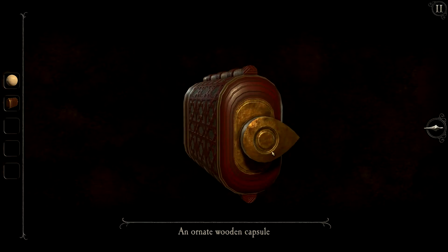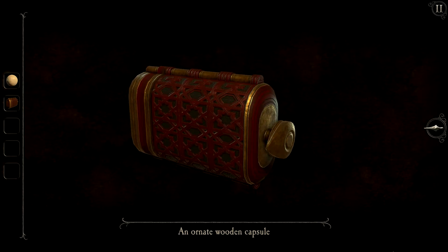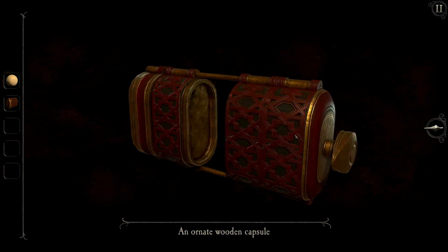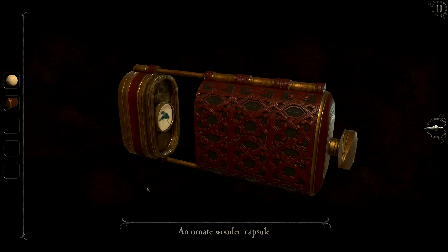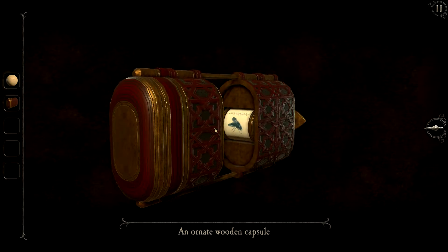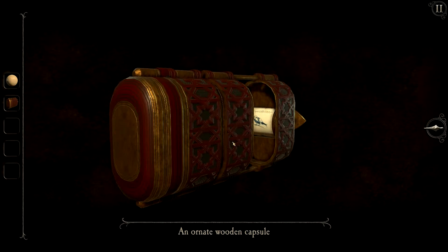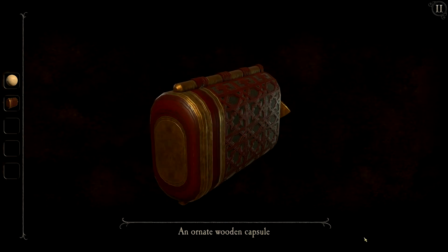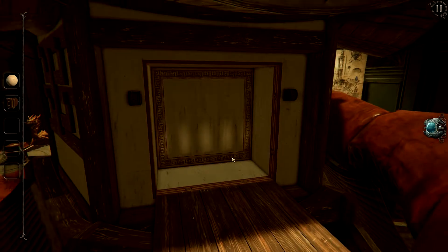Let's go ahead and open it up by rotating this arrow to point it to the left. Now we can slide open these individual pieces, and on the inside of them all is a little image that we have to select. We can pick from a fox, a spider, or a bird. This first one has to be set to the spider, next we have to set this one to the bird, and this last one has to be set to the fox. If you do that, it'll automatically close and open up all the way, and now it is complete.